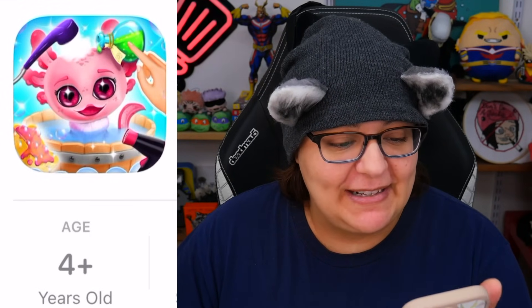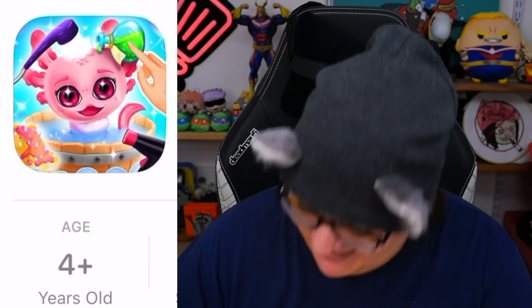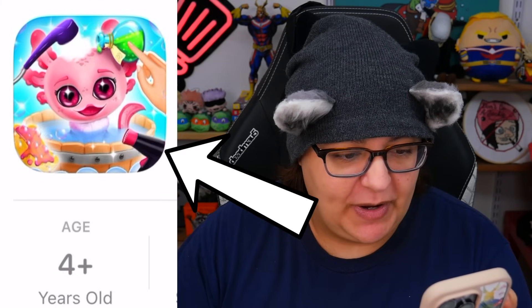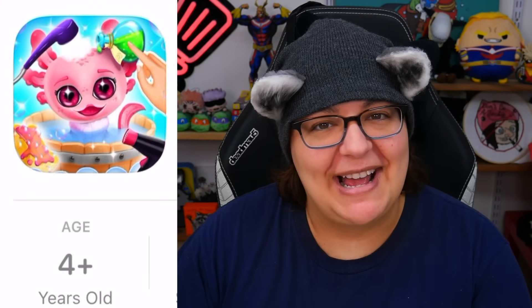The axolotl looks like we can put a potion on it. Hang on, I just noticed - I thought that was a hat. But it looks like we can put a potion on it, we can bathe it, and I don't know if at the bottom right, is that soy sauce? I hope it's not soy sauce. I hope we're not marinating our axolotl. I think axolotls are absolutely adorable. For those of you who don't know what an axolotl is, education time with Kitty Editor.